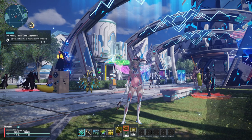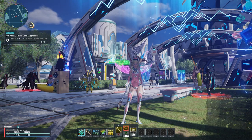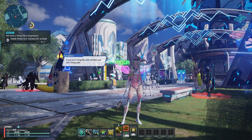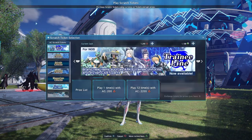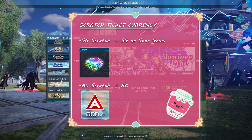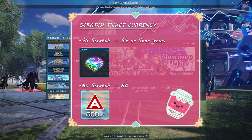The scratch tickets are essentially the way of getting cosmetics in the game. Quick disclaimer: there is also the battle pass, called mission pass in the game, but as of the time of making this video it hasn't been implemented yet. The AC and SG scratch tickets are a gacha system where you need a specific currency in order to make pulls. The type of currency you need for each scratch is basically in the name — you need SG (star gems) to pull on the SG scratch, and AC to pull on the AC scratch.